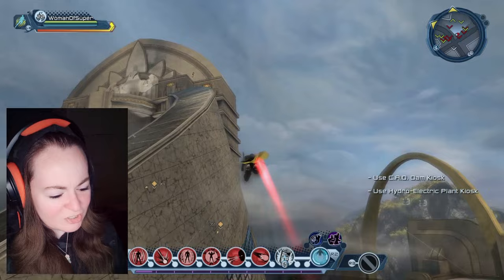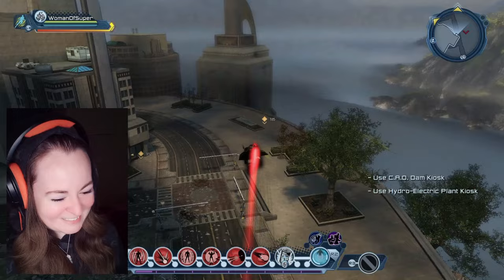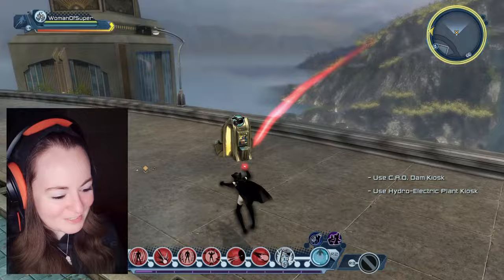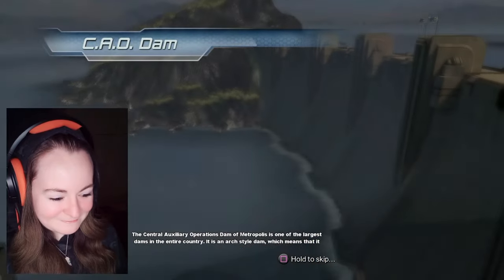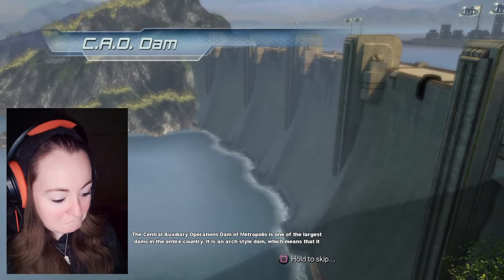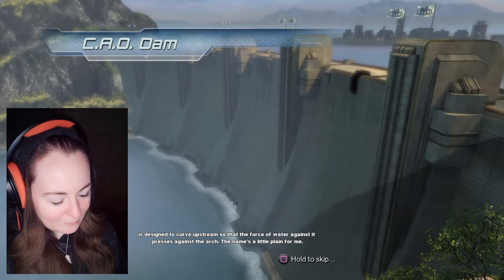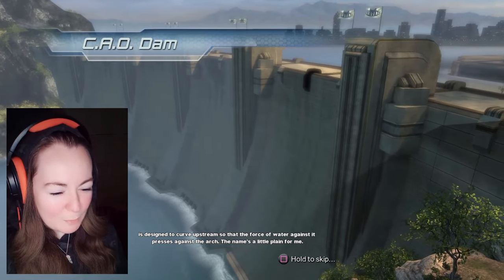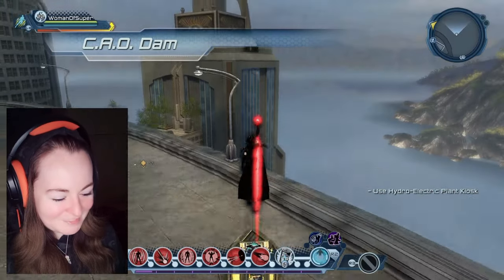I would have been really helpful. It's just, unfortunately, I had prior engagements. It was a little difficult. Look at the view, I love this view. Isn't it pretty? The Central Auxiliary Operations Dam of Metropolis is one of the largest dams in the entire country. It's an arch-style dam, which means that it's designed to curve upstream so that the force of the water against it presses against the arch. Isn't that what most dams do, though?